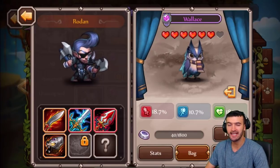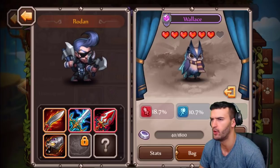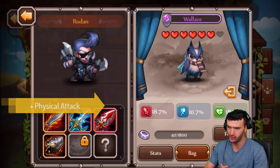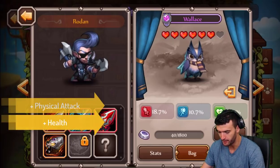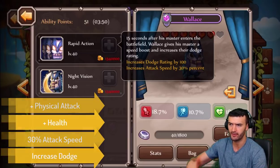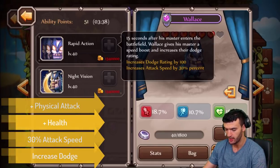Now moving on to Wallace. Wallace is a pretty cool looking pet and I think he's awesome — very unique and cool. I have mine on Rodan and I'll explain why. Attributes are pretty cool: 18.7% physical attack boost and 18.7% health boost, both really good. First ability, Rapid Action: 15 seconds after his master enters the battlefield, Wallace gives his master a speed boost and increases their dodge rating — increased dodge by 100 and attack speed by 30%, which is a lot.